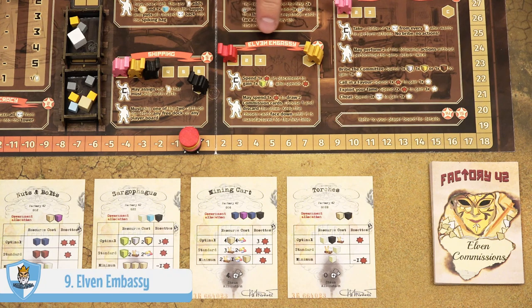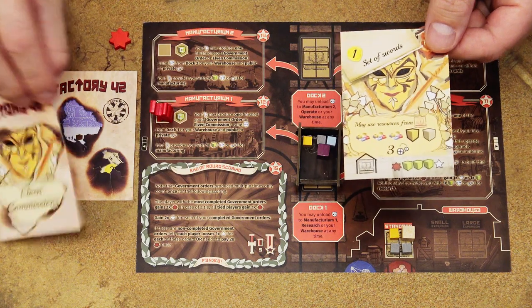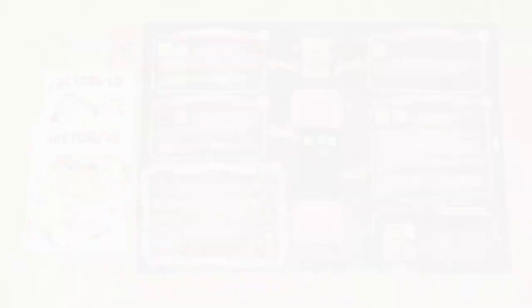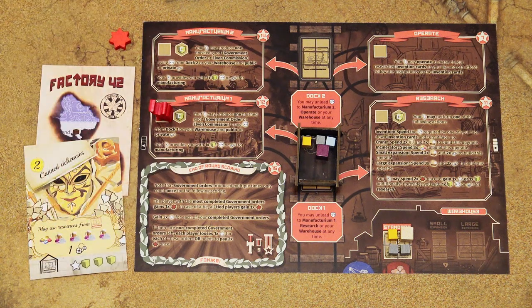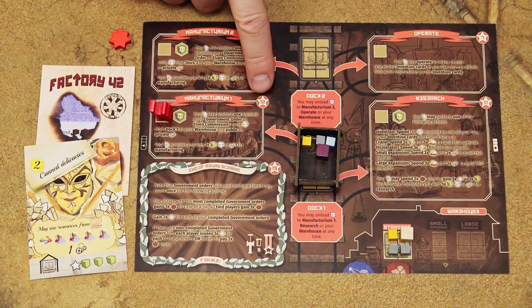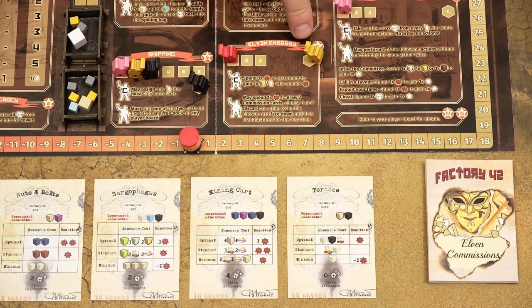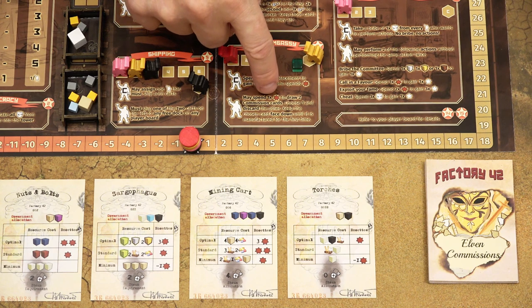The next location is the Elven Embassy. Each worker here may spend a rosette token and draw two Elven Commissions cards. Take one rosette token and return it to the general supply, secretly look at both cards, keep one face down on your player board, and return the other to the bottom of the corresponding deck. You keep the chosen card face down until you first manufacture and obtain all the required resources shown on the card, which happens in steps 12 and 14. If there's a commissioner here, that commissioner may spend a rosette token and gain one magic resource for each worker who spent rosette tokens.